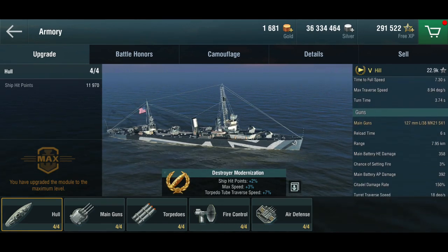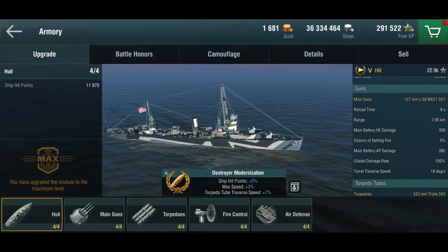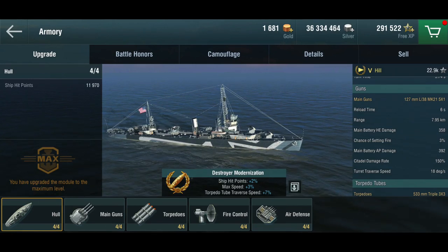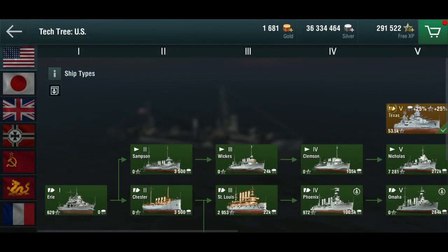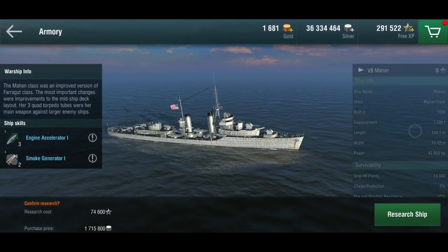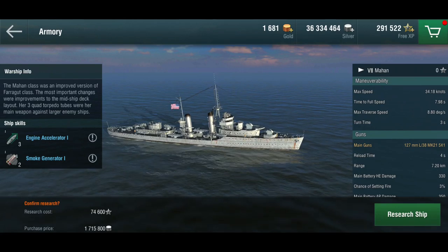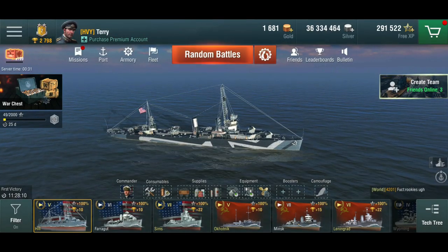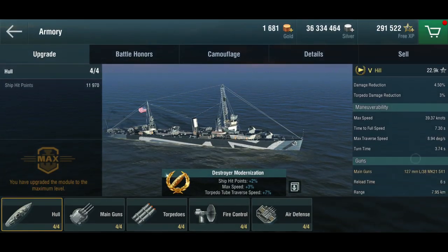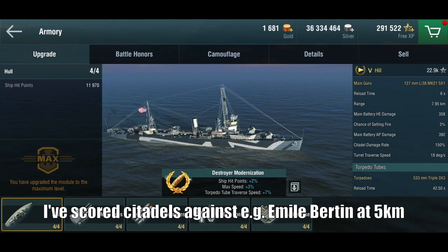She has five 127mm American guns — the L38 Mark 21s. They have a range of almost 8 kilometers and a reload time of 6 seconds, with a turret rotation speed of 18 degrees per second. The Mahan has five L38 Mark 21s with a faster reload, but this ship basically has the Mahan's guns in all aspects other than reload — which is terrifying. You're in tier 5, and you can citadel light cruisers with armor-piercing at close range with these guns.